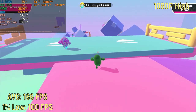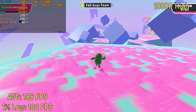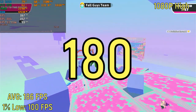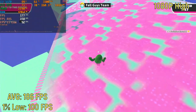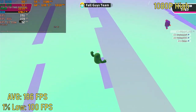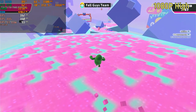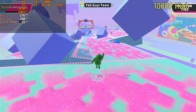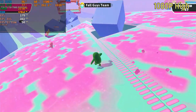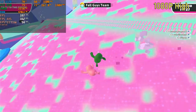Fall Guys' performance blew me away. I was expecting the game to run at around 60 frames per second, and somehow it managed to average 180. I was expecting the 1% lows to be around 5, and somehow they're around 100. That is a high refresh rate experience on a dual-core CPU from 2012 — that is definitely blowing my mind.